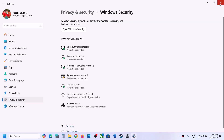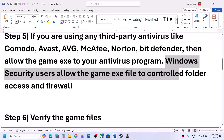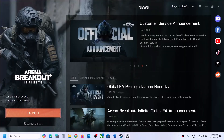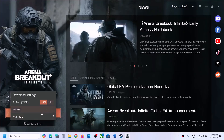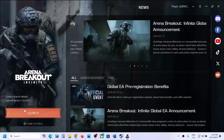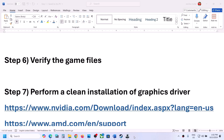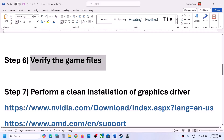The next step is to verify or repair the game files. Go to the launcher, click on game settings, then click on Repair. Once the repair is complete, launch the game and check.